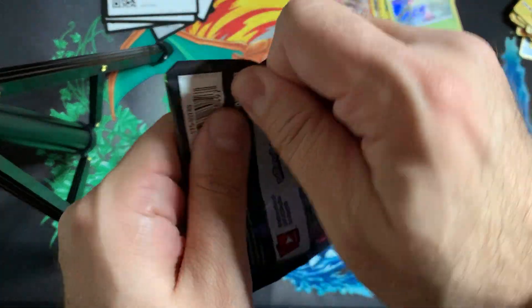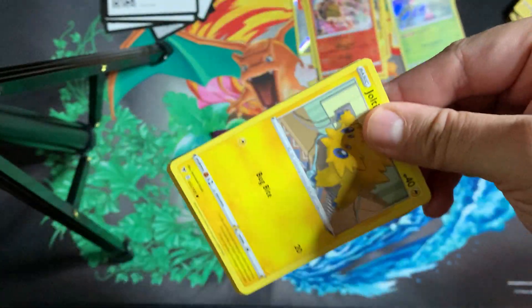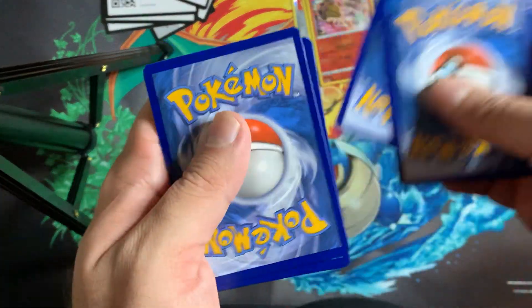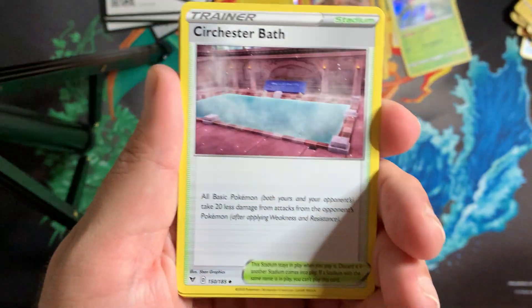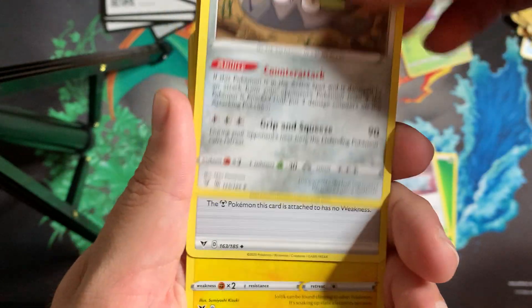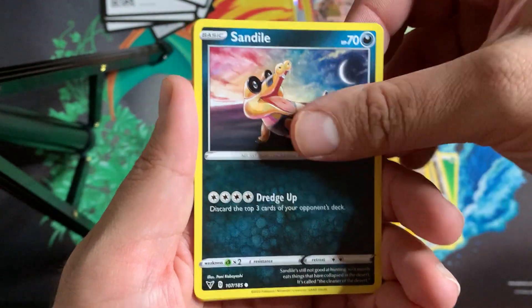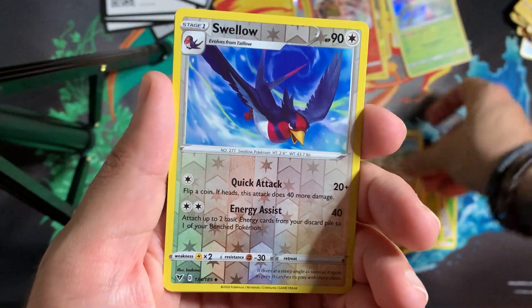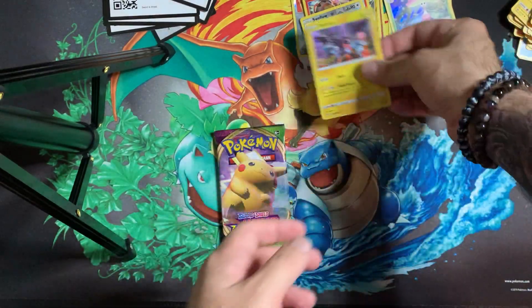Back into the Vivid Voltage packs. The goal is the big rainbow Pikachu, but I'm also interested in that alternate art secret one and the last Amazing Rare I haven't gotten — Rayquaza. Any of those three I'd be happy with. We got a Leaf Energy, Galarian Stunfisk, Coating Energy, Joltik, Sandile, Seedot, Pick-a-Pack, Mudbray, Swellow, and a Zekrom. Nothing out of this one.